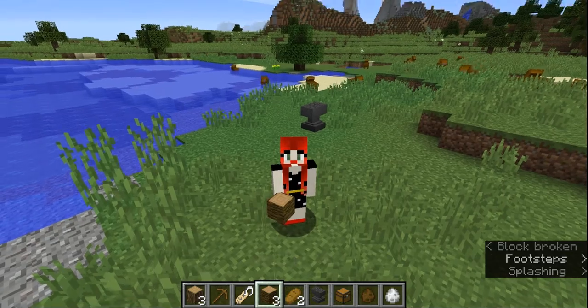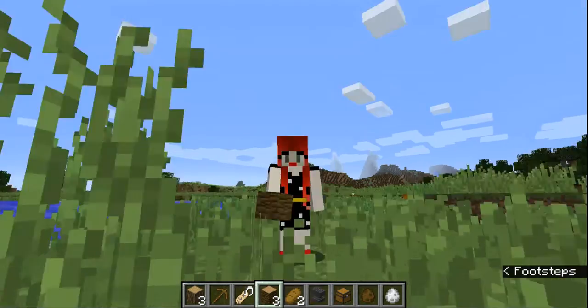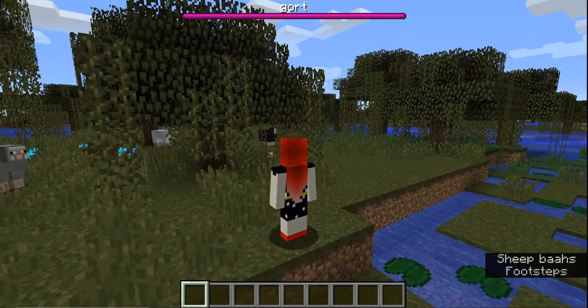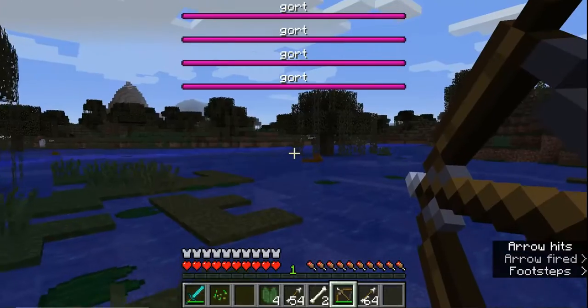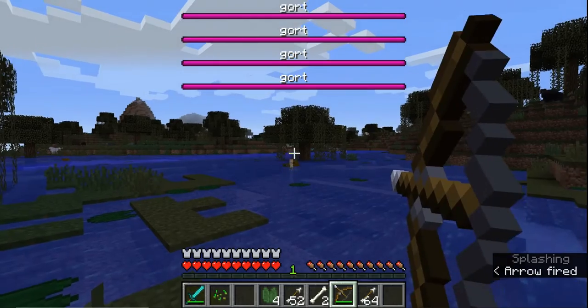So I bet you thought that was the end of the video, but it's not. This mod also adds a mob named Gort. Let me get some diamond armor and we'll see if we can defeat this boss — well, we'll see if I can even find the boss. The mod maker said they intended this mod to be for mod packs, so a bow and arrow might be better. That's a word to the wise there.